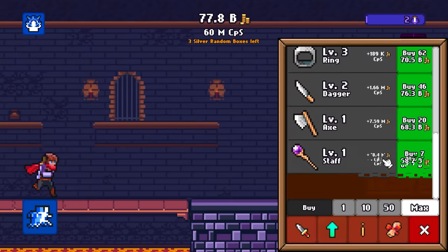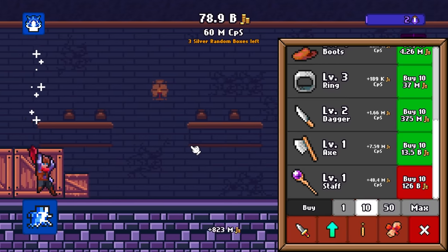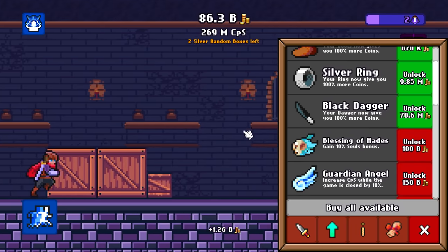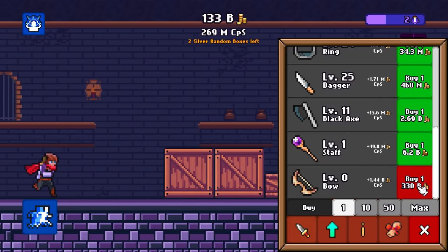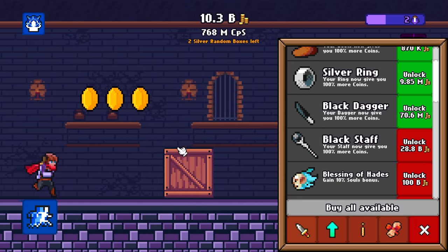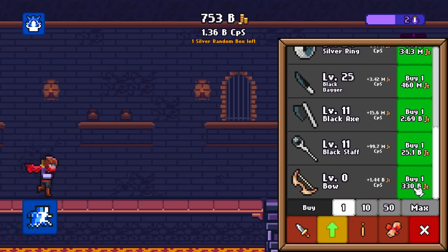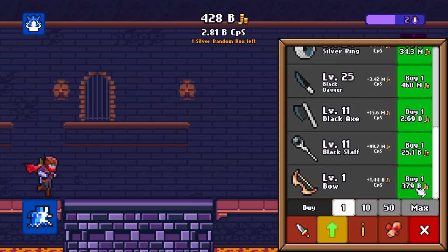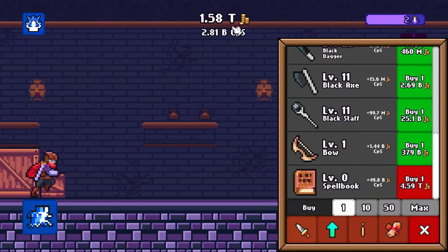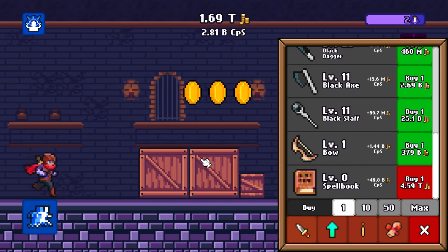80 billion coins — can we afford our next upgrade yet? Not quite yet, but if we get this to 10 levels I'm sure it'll get an upgrade. And I should maybe be buying more of these upgrades along the way — at least the one for the axe. One of these is 330 billion, or 10 levels of the staff for now, which will boost that. Especially considering we can upgrade it for only 30 billion dollars. We're up to 2.81 billion dollars a second. Now that we're over a trillion, we're about to unlock the spell book. If we kill the devil, we get 100 billion just from that.